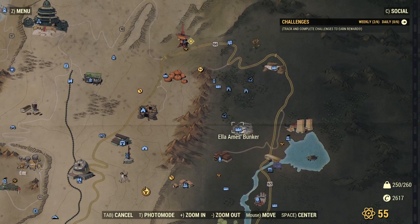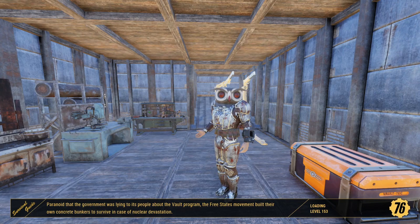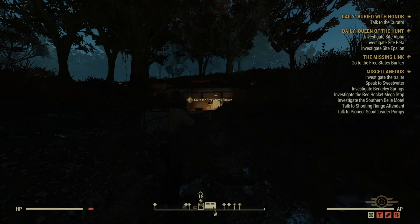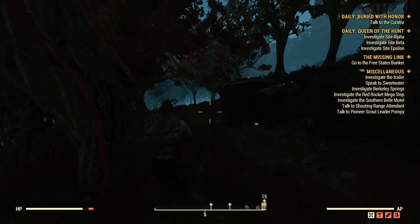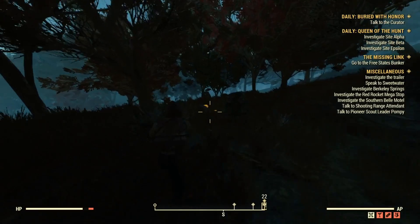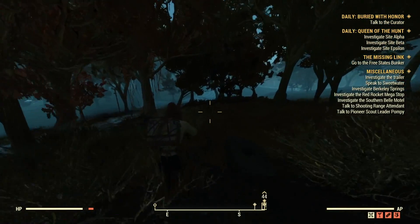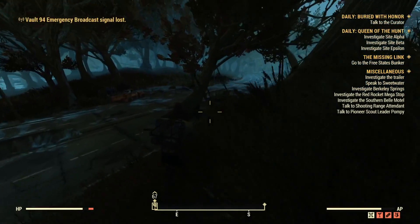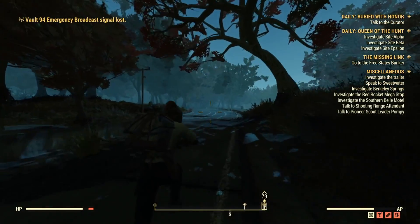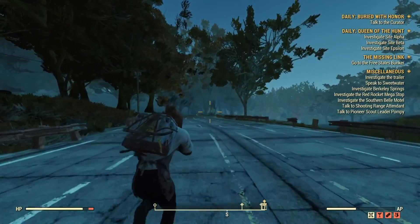The first location we're going to is Abbey's Bunker. You want to travel there and head south around the road. So here we are within Abbey's Bunker — you want to just turn south, head straight down until you see the road, and then start following the road. What you're looking for is a Wendigo spawn. That's a guaranteed spawn just right in front of a truck that's in the middle of the road. There's the truck.